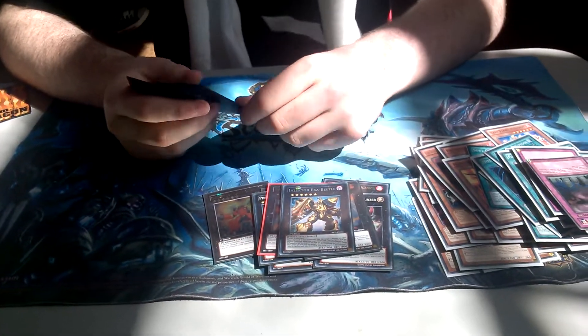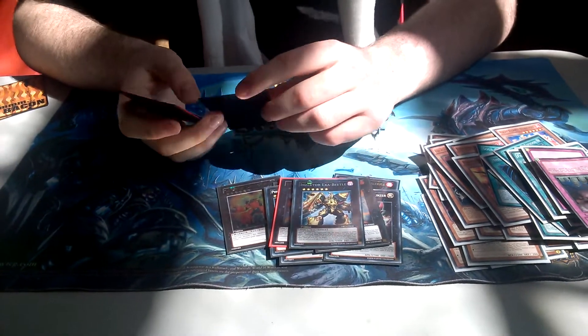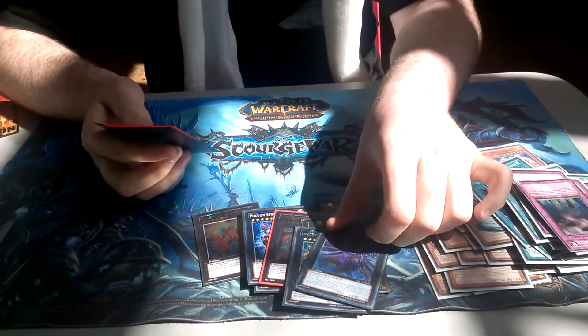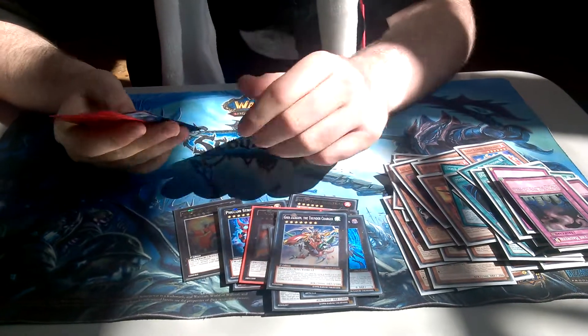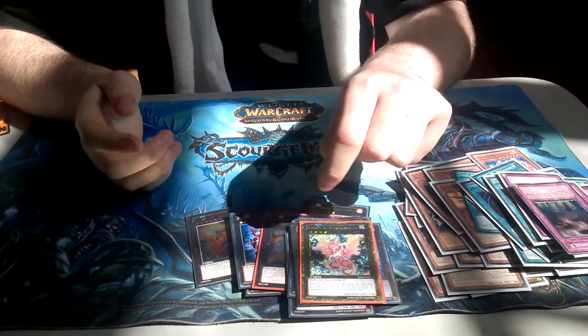1 Exa Beetle to get rid of the most annoying spells and traps that you can see. Chaos Chimera Dragon — I'm testing it at the moment, it's pretty good but it's not easily enough made because it requires 3 or more. 1 Gaia, just for when all of these become useless. And then my 2 Rank 4s, which are 1 Number 101 and 1 Heartland Dragon.